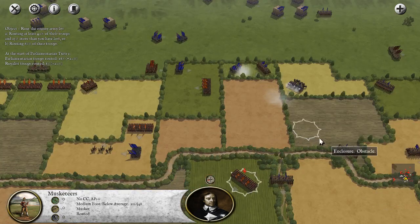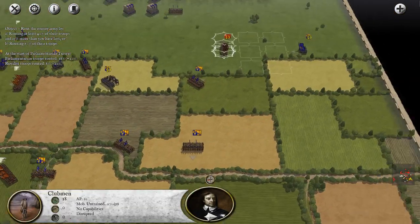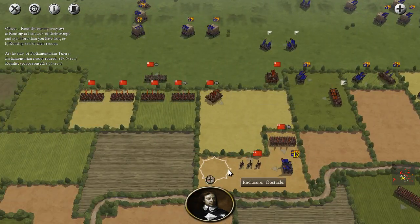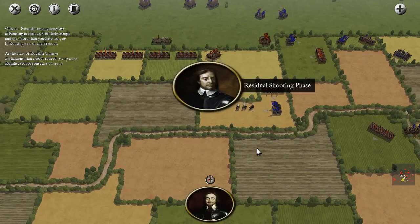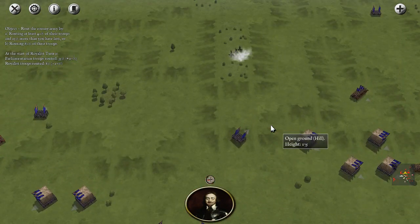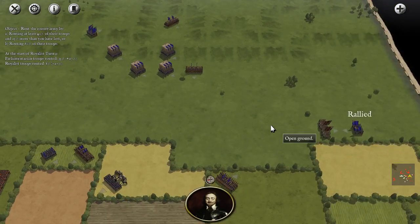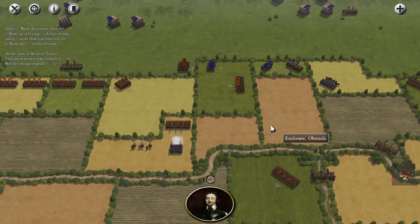That musketeer unit just broke — pretty bad for us. We do have our clubmen still — we'll move them forward. I think that's going to be it for now. The enemy's going to try and break the medium guns, and I think they'll succeed. 8% of the enemy army has been routed. Napoleon just found out that most of the Parliamentarian army in this battle were clubmen, and the clubmen were highwaymen.